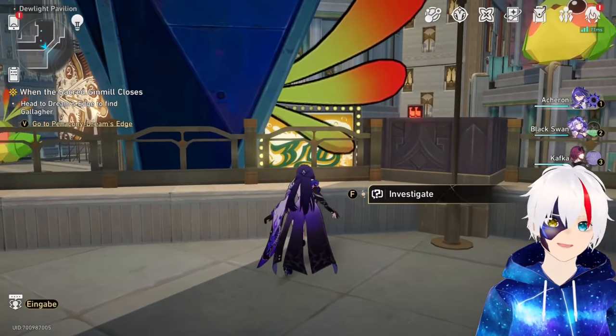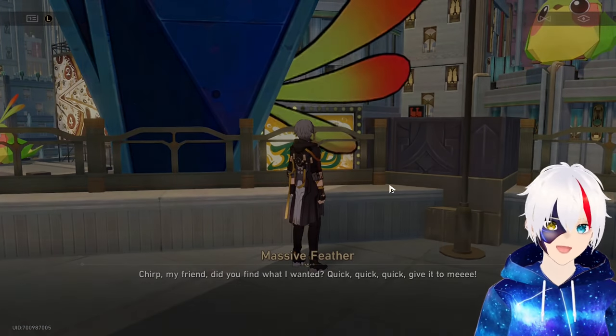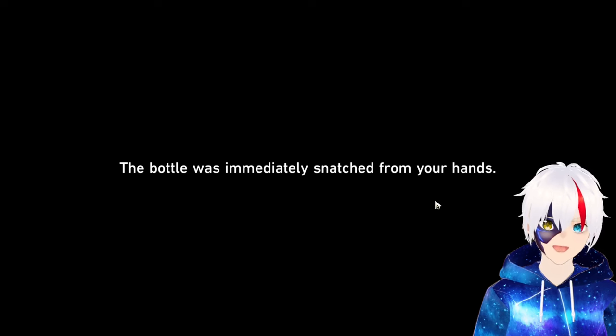Now just return to the origami bird, hand over the finest wine and you will be able to pull the origami bird out.